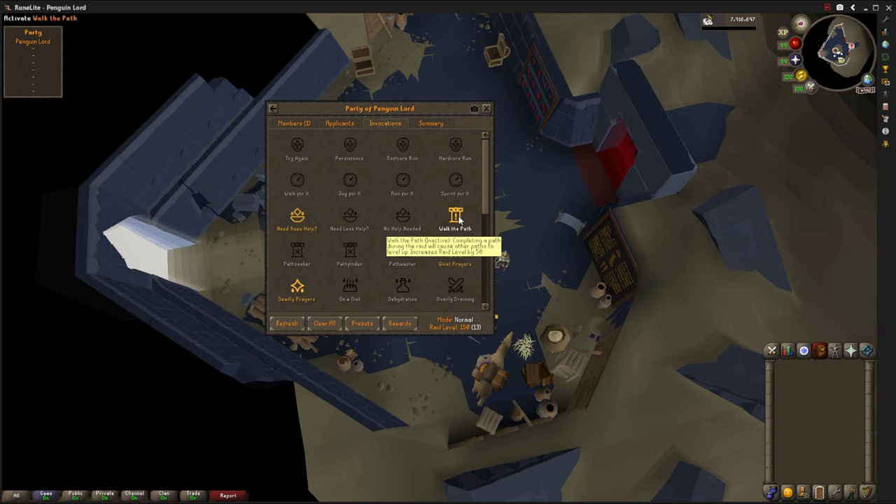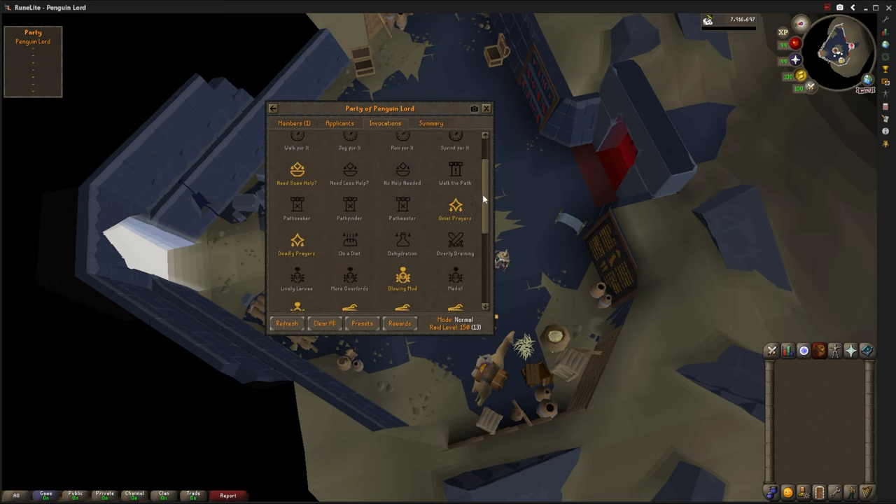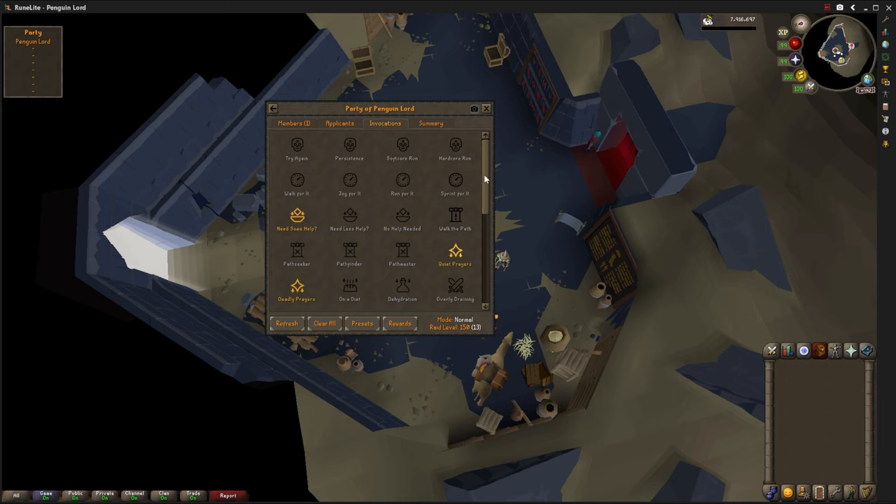I want to talk about Walk the Path. I see it suggested often for new raiders, but I don't really know why. It boosts your raid level by 50, which is big, but it also causes all other paths to randomly level up as you complete one — so when you complete a path, another one gets harder. It's actually not much more difficult, but the problem is it takes a lot longer because the boss in that upgraded path has way more health. So keep Walk the Path off while learning, and turn on other invocations that don't adjust the path difficulty.